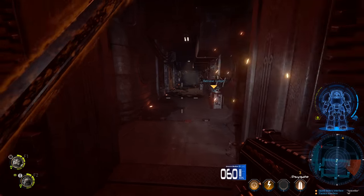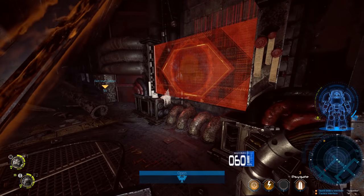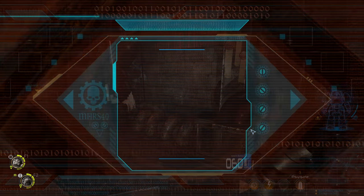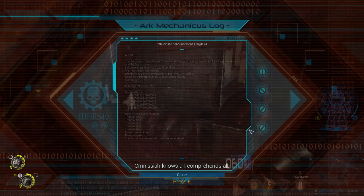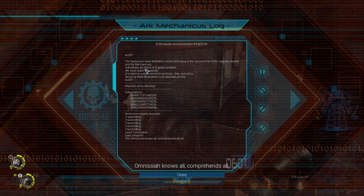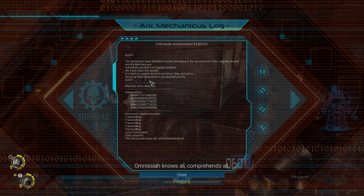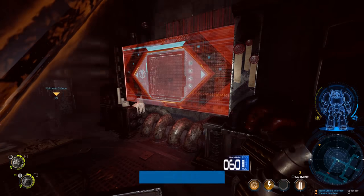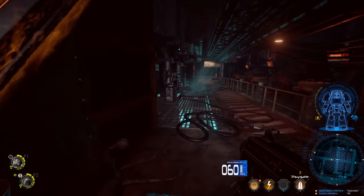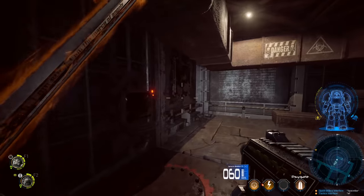Omnestad knows it all, comprehends it all. 'Since I have detected a vessel belonging to the ancient time of the Legions Astarte and the Mechanicum, indications are it's in good condition. It is likely to contain ancient machines, data, and relics. Securing these treasures is absolute priority.' So they tried to board looking for the same vessel we were looking for, but actually tried to board it with their ship rather than just a boarding torpedo — and then this happened. This is why Space Hulks are bad juju.